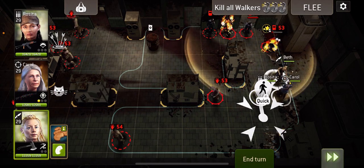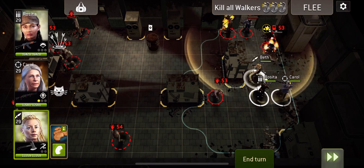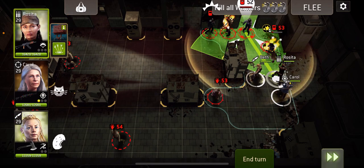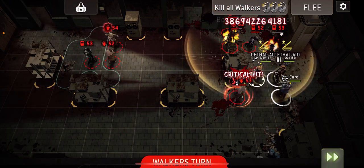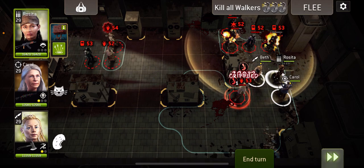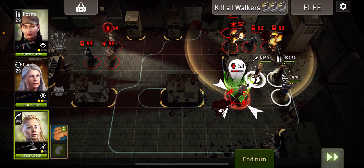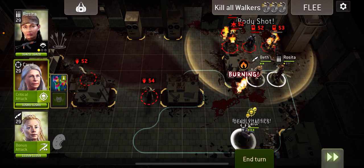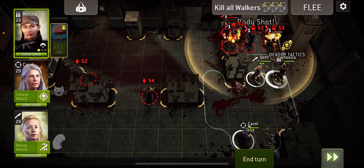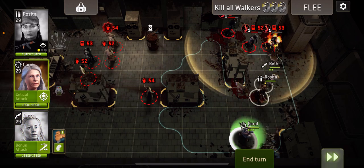We're going to have to move one over here. Beth will interrupt that one, and we can move Rizzita up here to hit all of these. I'm going to use Magic Cat and hope that Beth gets a charge point, which didn't. Let's get them charged. Hit them all with Rizzita.